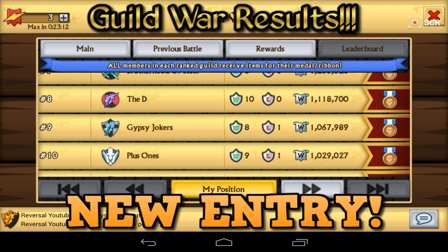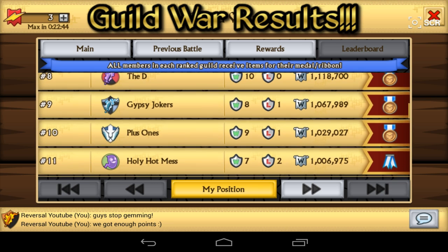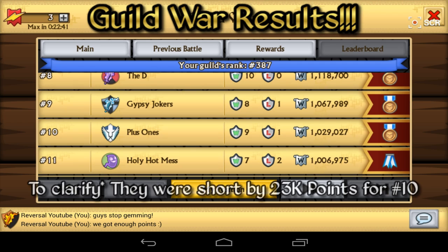I'm very curious to see where Plus 1s are going to be in the next Epic War, because so far Plus 1s is leaving a nice impression — doing exactly enough points to make it within the top 10. Let's take a look at how much the difference is between rank 11 and rank 10, because that's also very interesting. In rank 11 we have Holy Hot Mess, not making it by 23,000 points — so unfortunately they are going to get 2 Fusion Boost Armors less.